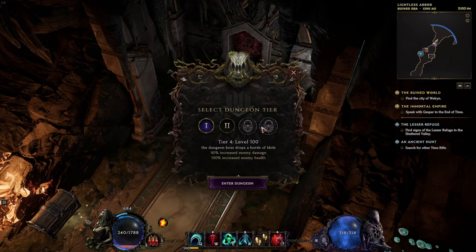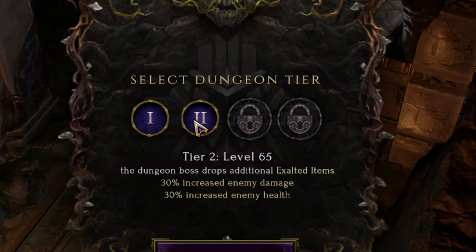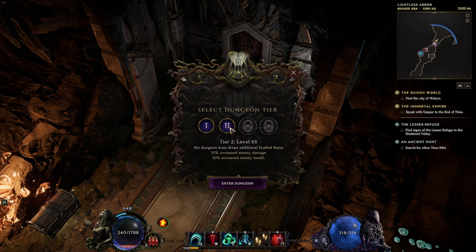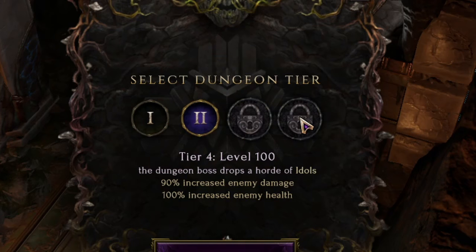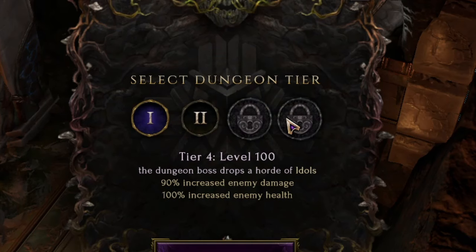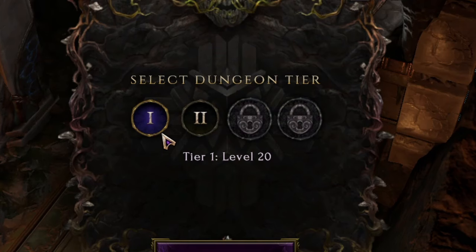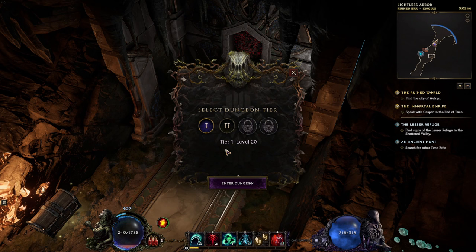Once you have a key, just enter and go inside. There will be different levels of this dungeon. Tier 1 is level 20 and will be easy to clear. Tier 2 is level 65, and the dungeon boss will drop additional exalted items. On tier 3 at level 88, enemies will drop exalted weapons. At tier 4, you can farm a lot of idols, but enemies will have double health and damage. If you just want to get through, pick tier 1. Items from higher tiers will have better legendary potential and better affixes.